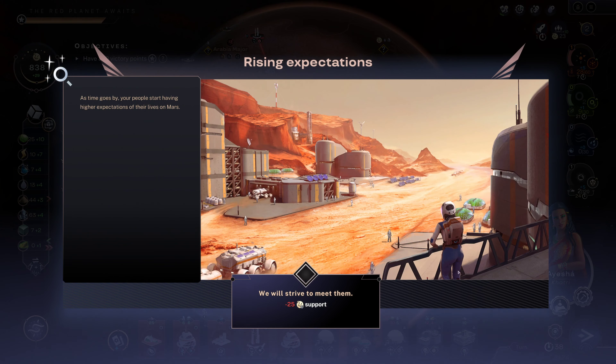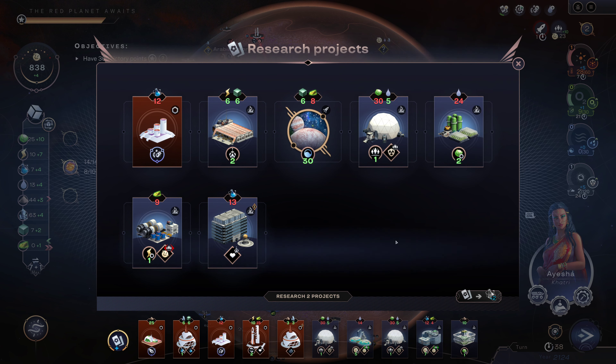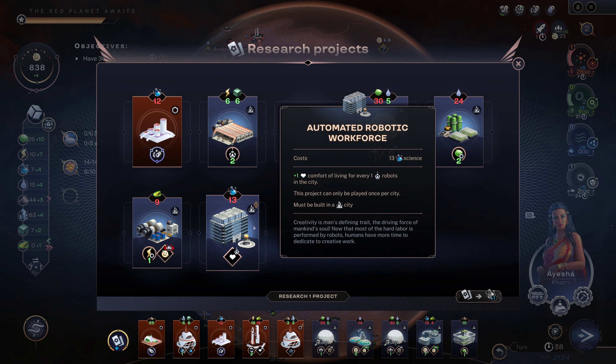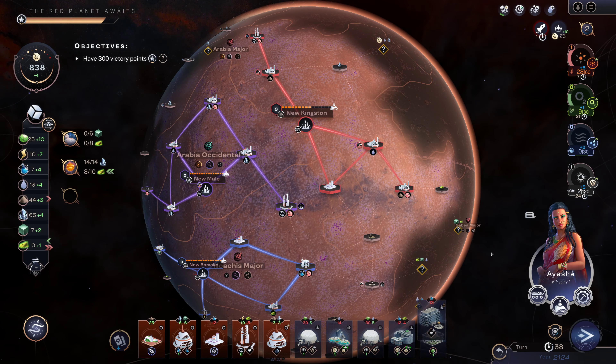We've got a layer of atmosphere — that's great! Importing oceans would be good so we'll pick that. Automated robotic workforce is pretty fantastic — I can get three comfort there.